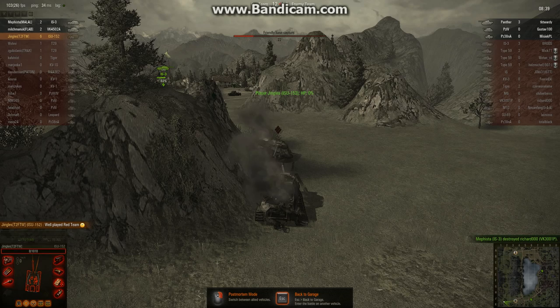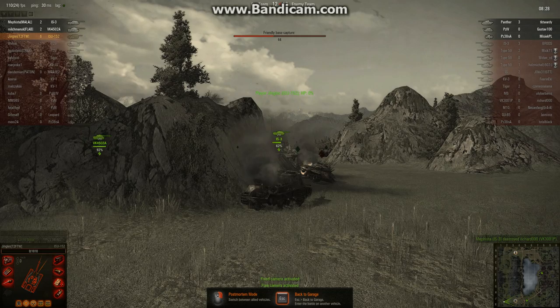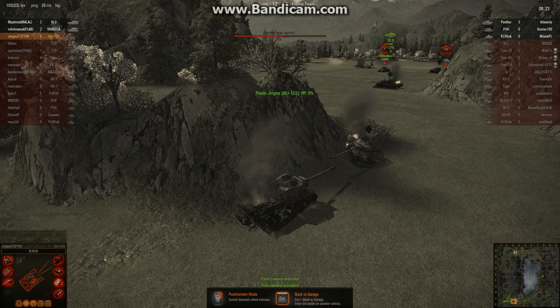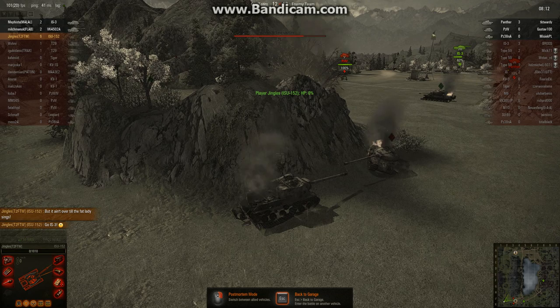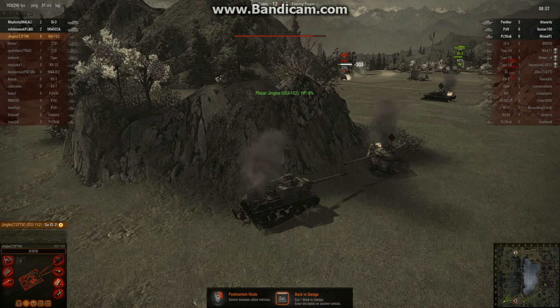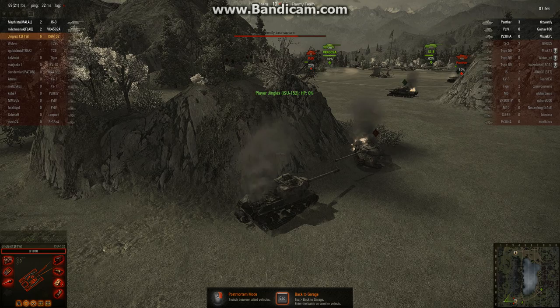Six kills, and now the base is being capped. However, it ain't over until the fat lady sings. As it happens, this IS-3 plays a blinder of a game — Mephista is his name. Their Panzer 38 NA is AFK in their cap circle and has been since the start of the game, so they really only have two medium tanks to deal with. And they've got two Tier 8 heavy tanks to do it with, so this turns out to be a quite comfortable win.